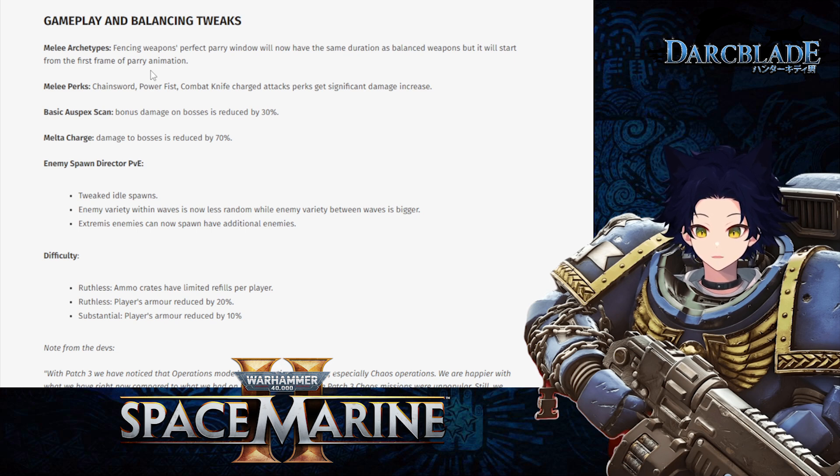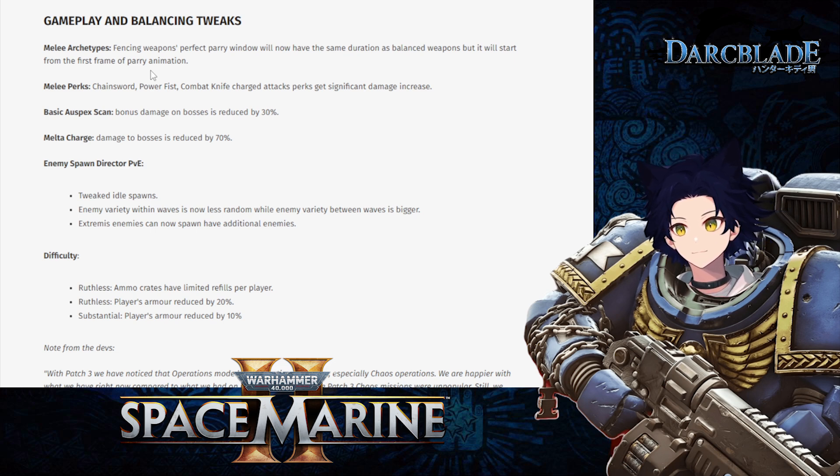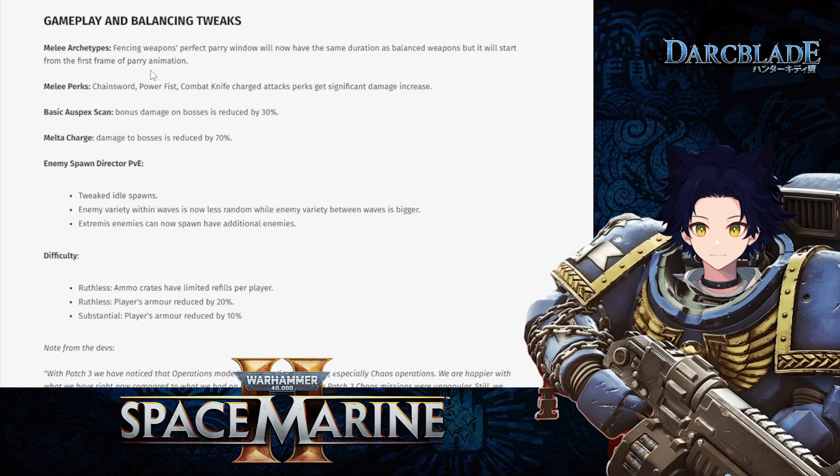For melee perks, charged attacks for the chainsword, power fist, and combat knife have all been given a significant damage increase — great news, especially for the power fist. For the Tactical Marine, the auspex scan's bonus damage on bosses has been reduced by 30 percent. With the right build the auspex scan could mark a boss and enable a team to burn it down extremely fast, so I understand the nerf, though it's still a little sad to see.